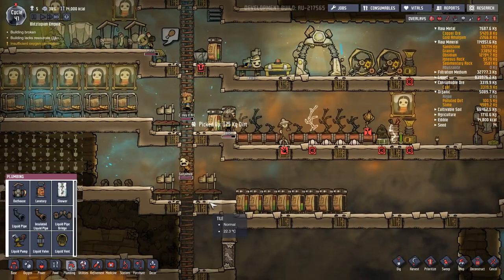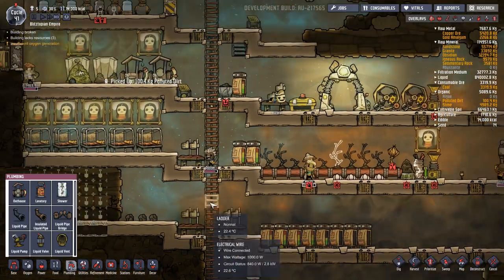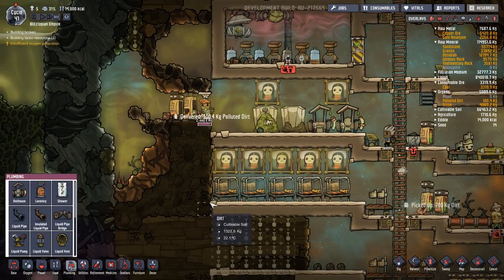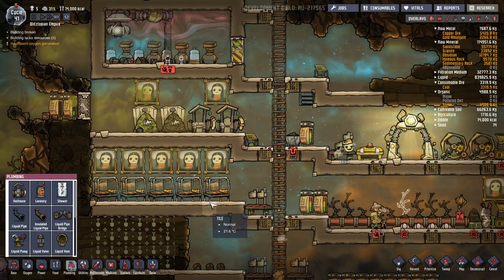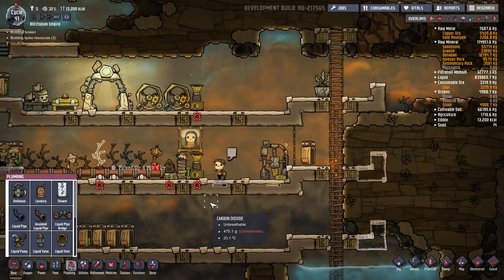Alright, hydrogen's being made. Storage is fine. We need to make a battery bank, but I don't know how to cool it — that's why I haven't done it yet. I guess we don't really need to cool it; we could drop it in a cold zone.